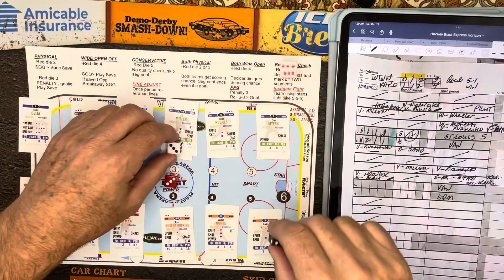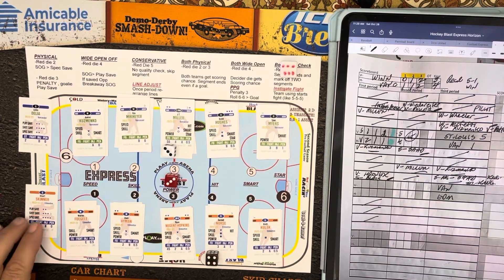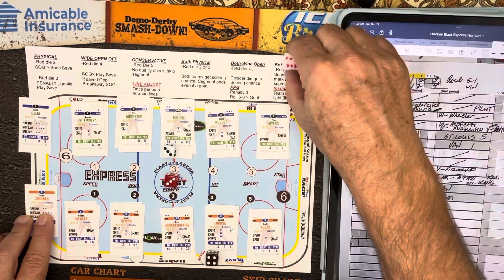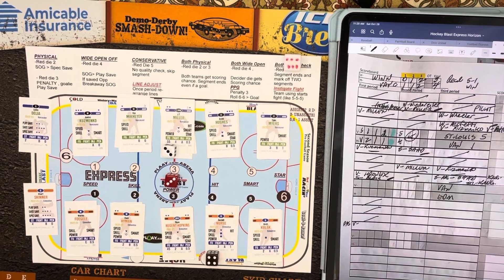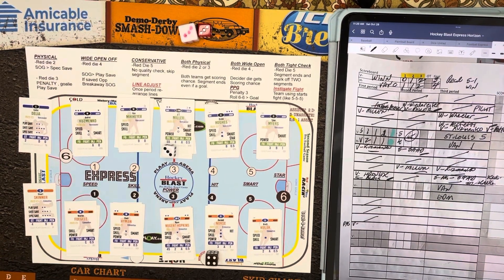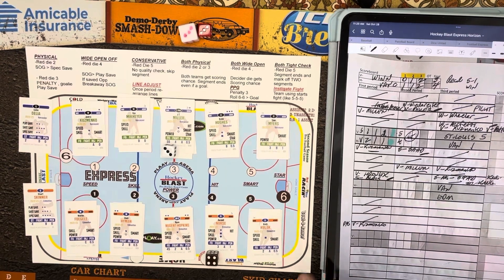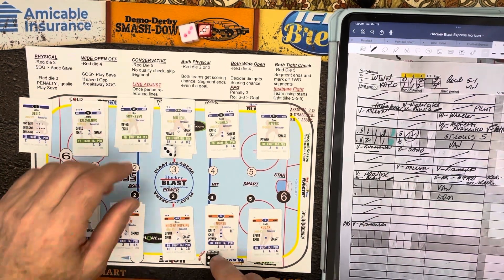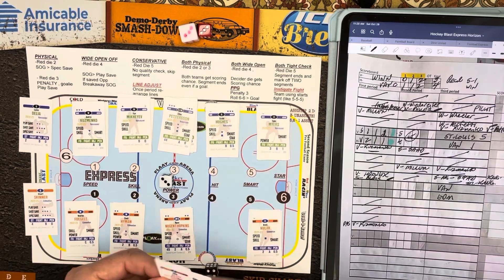We're going to have a penalty check. Penalty check three for Miller, four for Nurse. Nurse is a one, Miller is a 0.5, so it's going to be a power play chance for Vancouver. We roll on Skinner's card — one to two he makes a save, five and six is a goal. Vancouver is going to score a power play goal. Going to the score finder chart, I roll a six: the player with the best shot rating scores — that's going to be Kuzmenko. So Kuzmenko scores the goal.